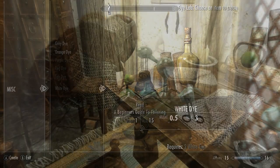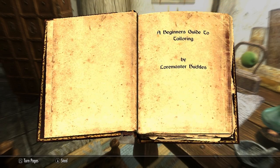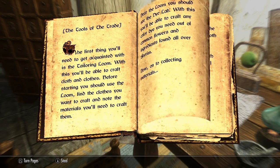Once you've got the cloth and dye it's as simple as making anything else in game. If you're ever confused as to what you need to do, you'll also be able to find a beginner's guide to Tailoring on the table in the Tailoring workshop.